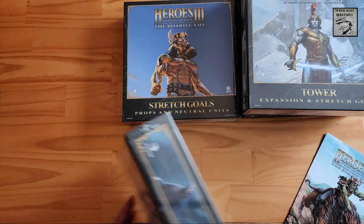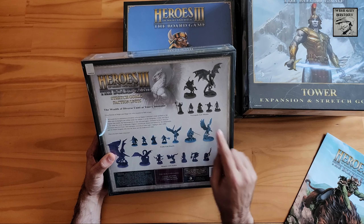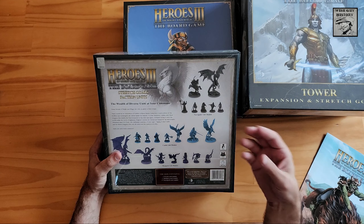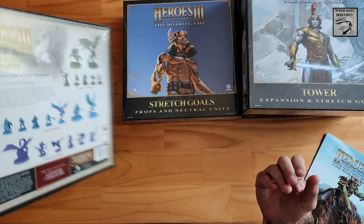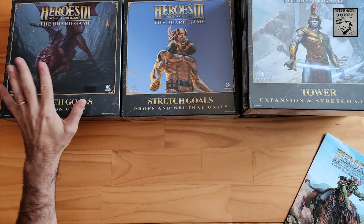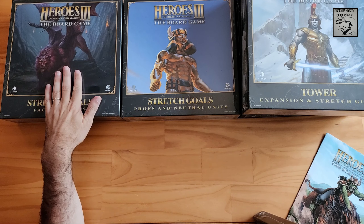Then we have more stretch goals — the faction units. We have seven castle unit models, seven dungeon unit models, and seven necropolis unit models. So these are actual models — the cards are placed on the battle board and move around, but you can use these units instead of or on top of the cards if you wish. It's purely aesthetic, not at all required — just gives you that bit of plastic to place on the battle board instead of the cards. The actual information on combat statistics is all on the cards.